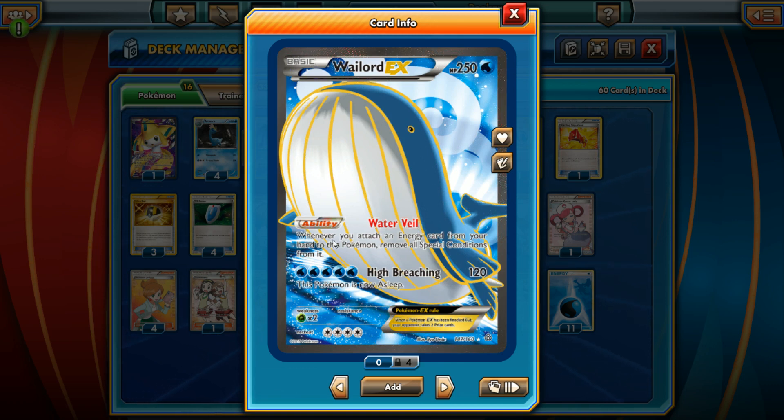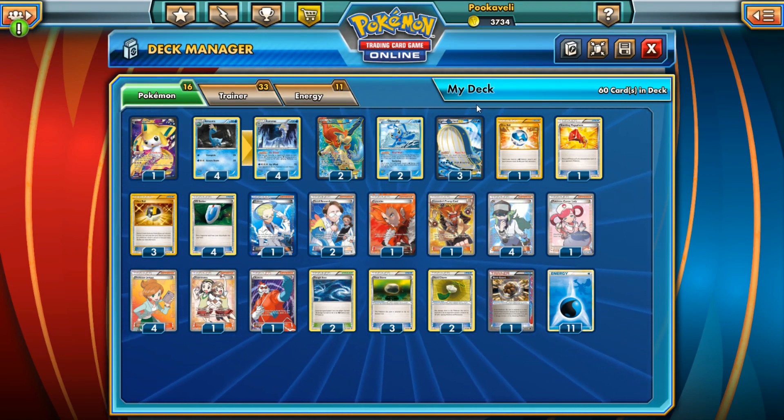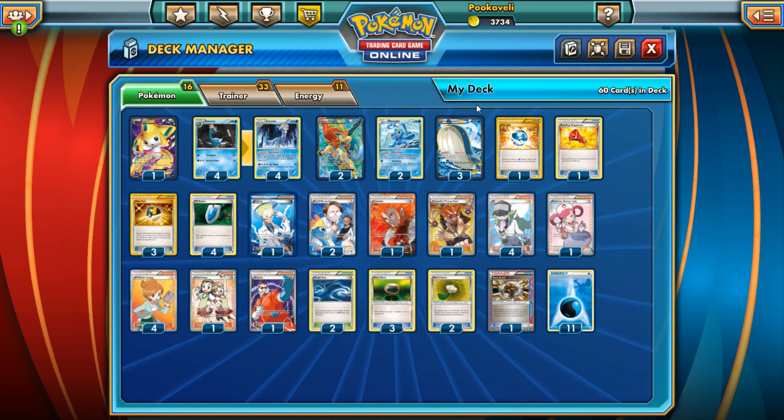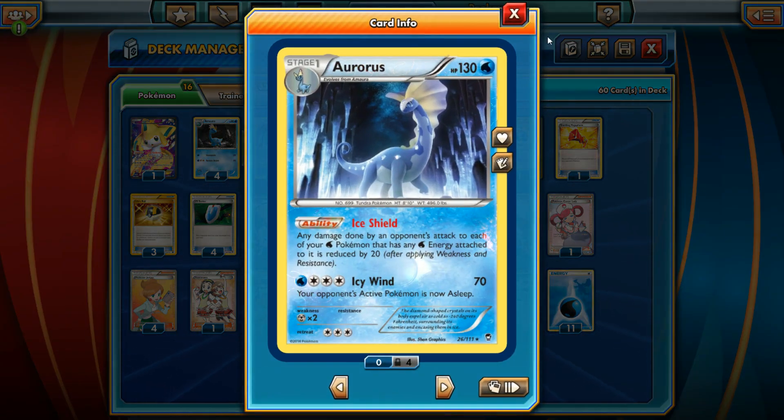The ability is kind of neat — Water Veil: whenever you attach energy from your hand to this Pokemon, remove all Special Conditions from it. So if you get hit by something like a Hypnotoxic Laser, you just attach a Water Energy, use Water Veil, and get rid of it. It's actually a decent ability. There are a couple of strategies you can use with Wailord — number one would be Blastoise for energy acceleration, taking advantage of that 250 HP monster.